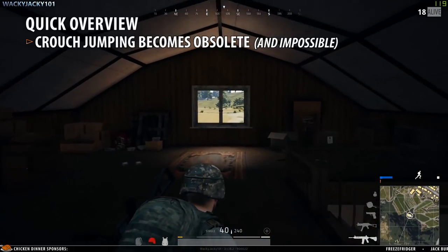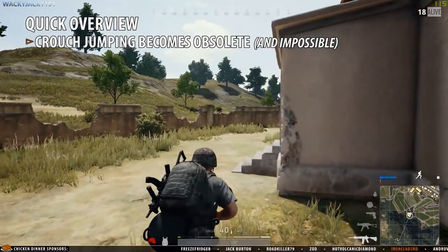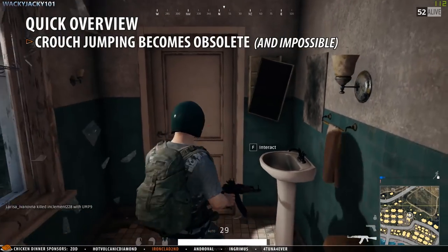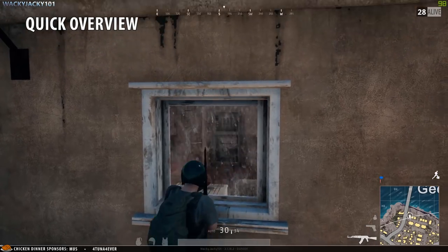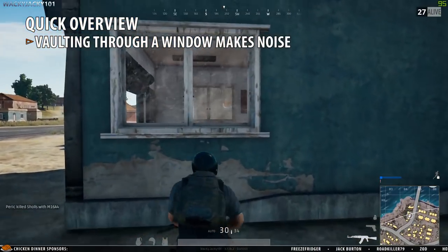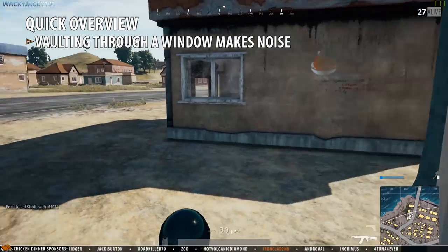Crouch jumping becomes obsolete with vaulting as you can vault through the windows you were previously able to crouch jump through. It is also possible to vault through thin windows, and a good rule of thumb is that if a window doesn't have bars you can vault through it. There are limitations to this too if either side of the window is obstructed or the window is too vertically narrow. Vaulting through a window will break it, making noticeable noise in the near proximity, so you can't move through a window without breaking it like you can with crouch jumping.